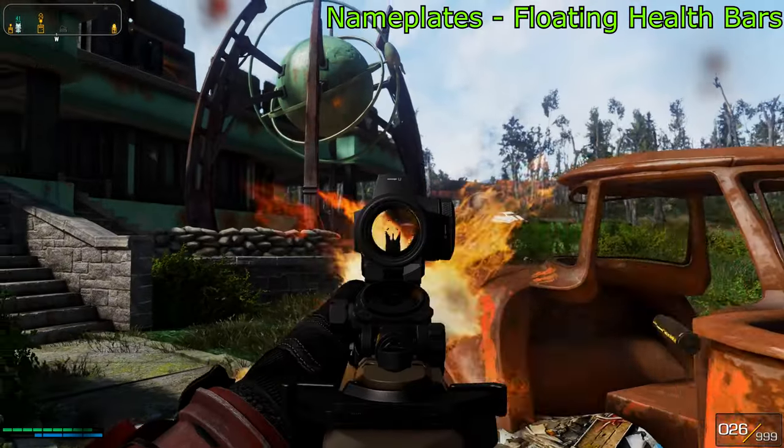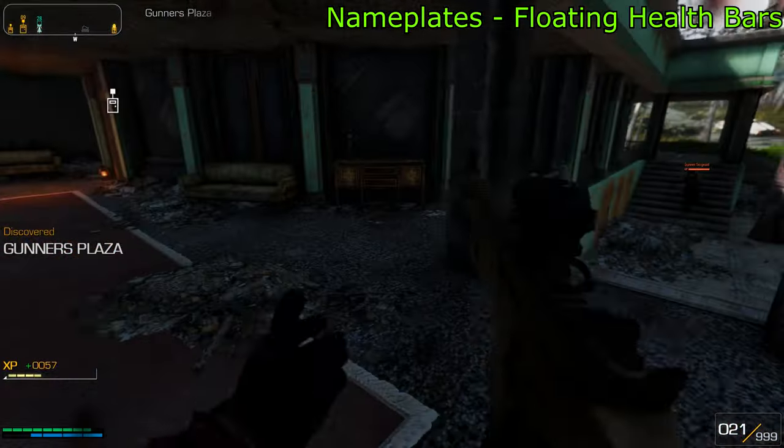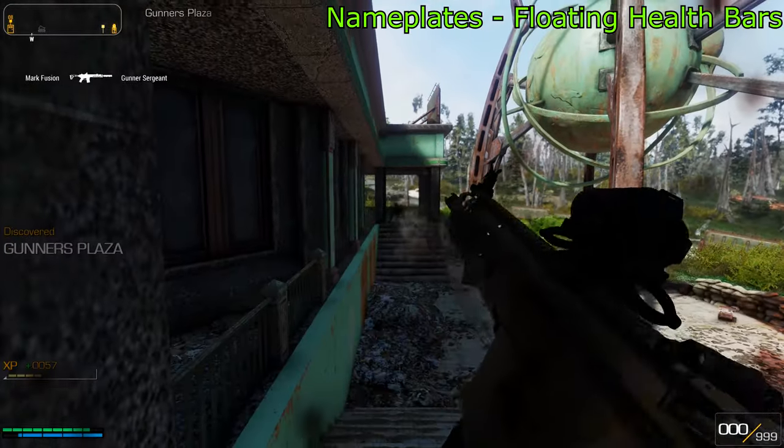And the Name Plates floating health bar mod is pretty self-explanatory. It's a mod that adds HP bars on top of your enemies, as well as their names.